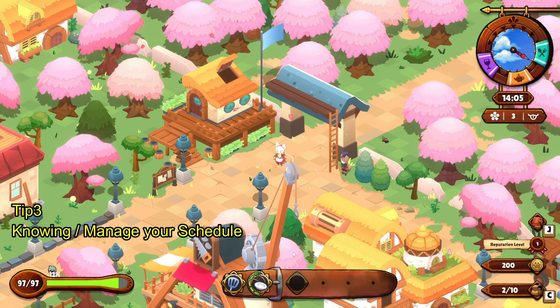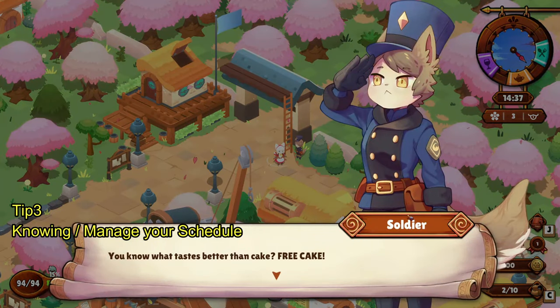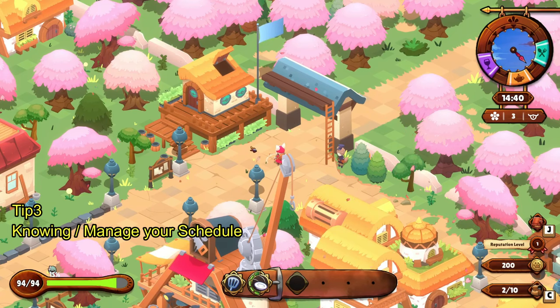From 12:00 to 14:00 is the lunch rush, so you're going to get more customers during that time, and there's also a tea time with much more customers. It really depends on your choice. I wish I knew that before — the game really doesn't tell you. You basically have to learn by playing. I kind of wish the game was clearer about this, like maybe a soldier NPC tells you that you can only leave until 18:00, but they don't.